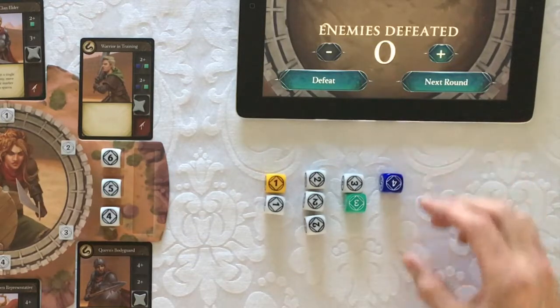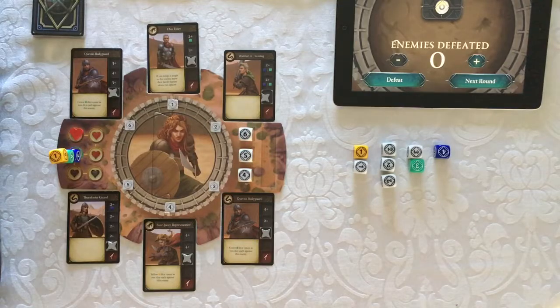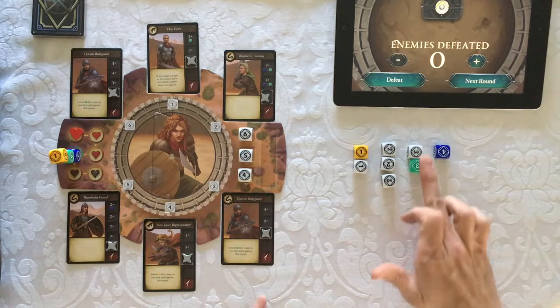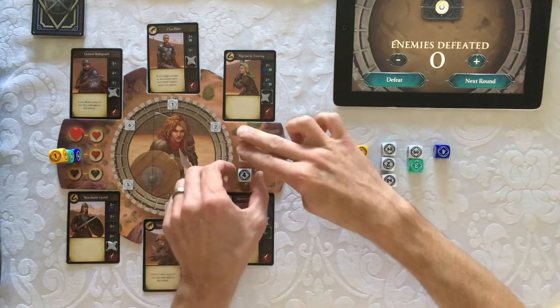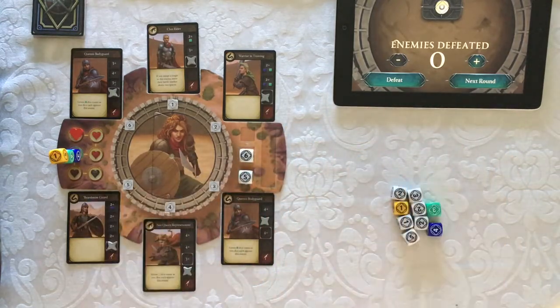The single on 4 is a safe single, so we stop regardless of how the other sets work. Then we take a look. Insufficient set on 1. Insufficient set on 2. On 3, we got a hit. And on 4, we take a hit. Conveniently, however, we recover an additional die off the exhaustion track.